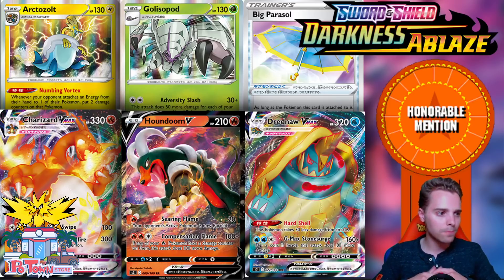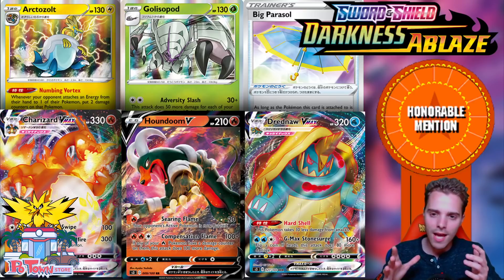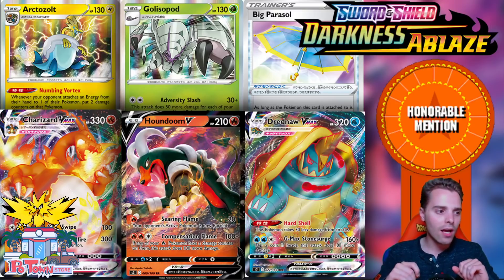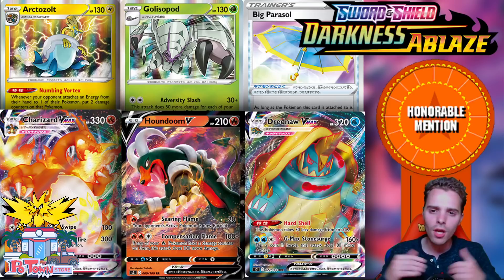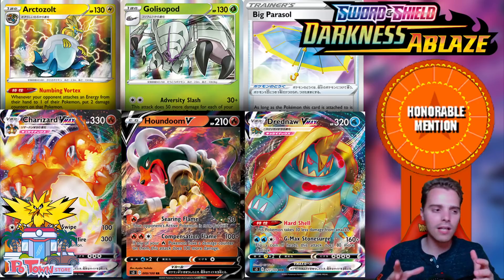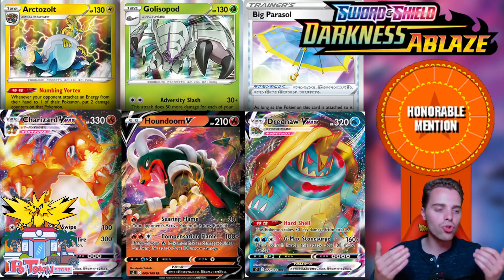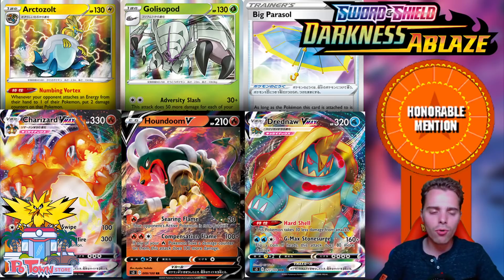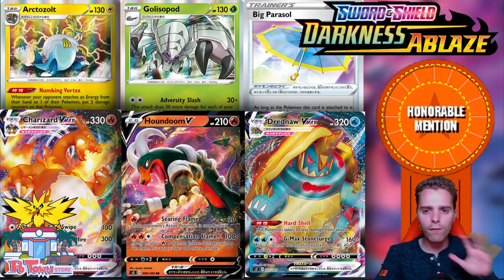Then we have Dreadnought VMAX — a huge Pokemon with the ability Hard Shell, which reduces damage taken by 30, and 320 HP, meaning opponents need to deal 350 to one-shot it. Its attack G-Max Stone Surge does 160 damage, and on heads 80 more for 240 total, which can one-shot most V Pokemon. With the new Stadium card you can ensure that coin flip goes your way about 75% of the time. However, its lightning weakness is a concern, so it goes in the honorable mentions.